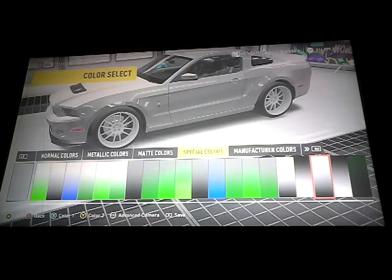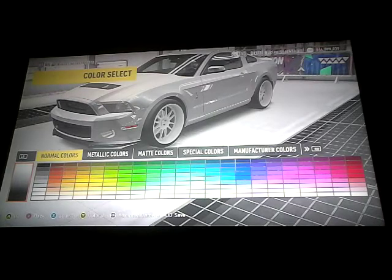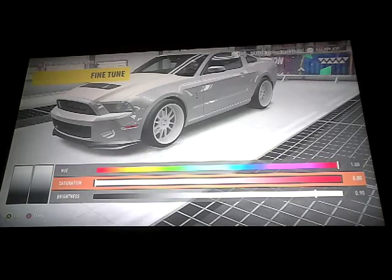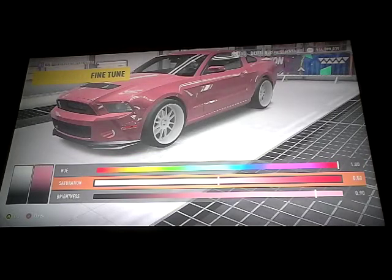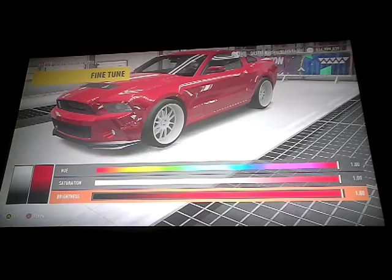Then when you click that, you want to go back in here because it might do that. So you want to push X for Color 1 — if you're playing on Xbox 360 — then you want to go all the way over to red and make everything go all the way over to red, 100% all the way over to red, and push OK.